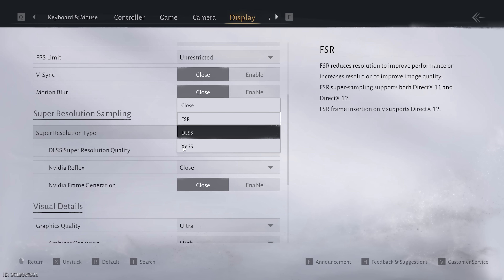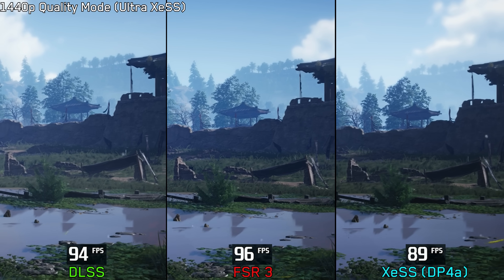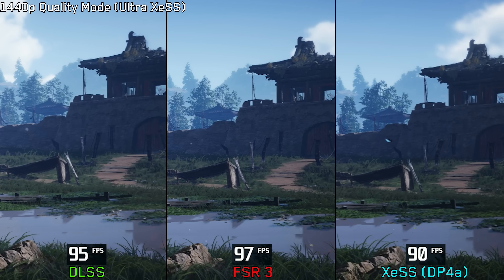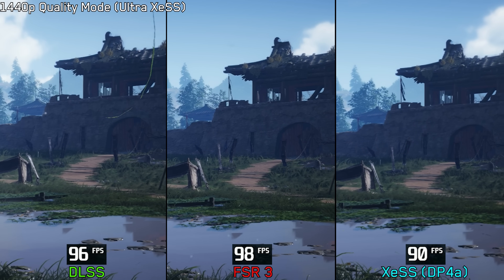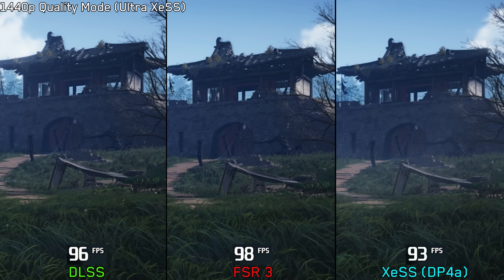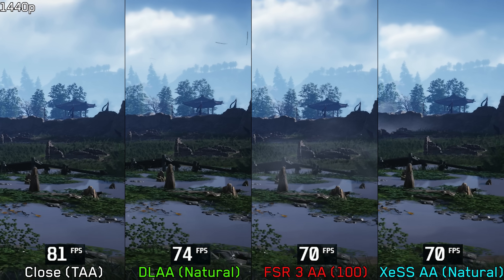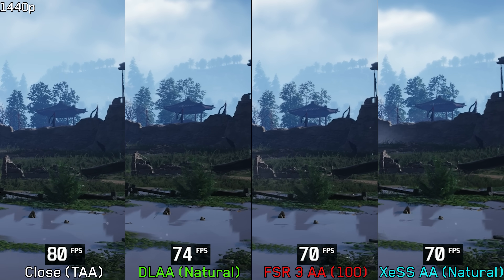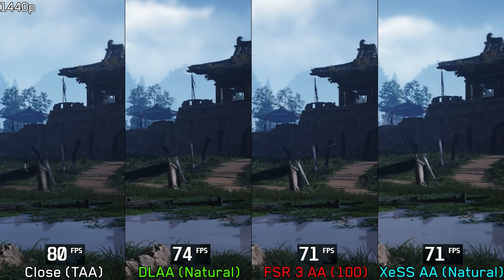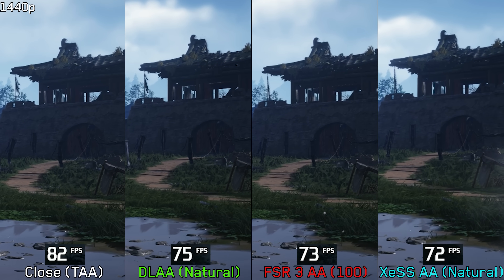Speaking of DLSS and XeSS, let's look at how each upscaler performs at 1440p quality mode. FSR3 appears slightly sharper but suffers from noticeable aliasing and shimmering. XeSS is the softest of the bunch but delivers far better stability than FSR3 and comes much closer to DLSS in overall quality. At native resolution, FSR3 remains the least stable, while the game's built-in TAA also shows some shimmering, whereas both DLAA and XeSS deliver the cleanest image overall.